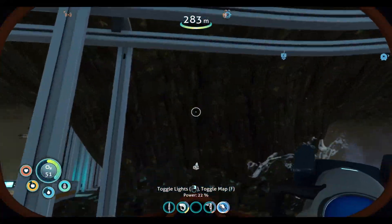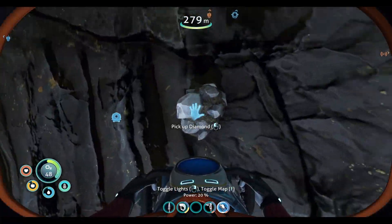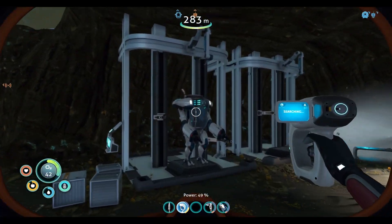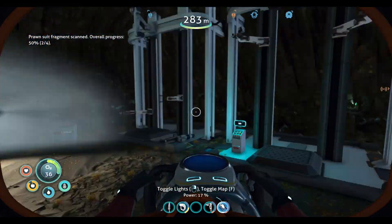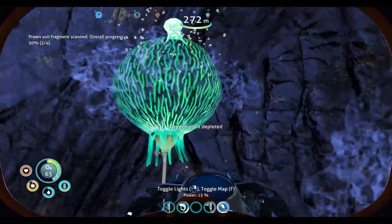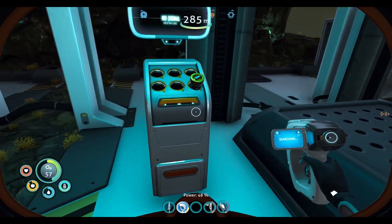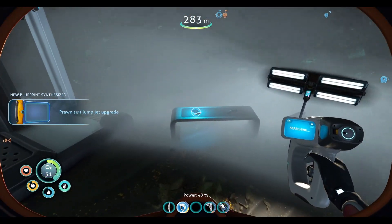There is one right here, and I do believe I spot another one. So that will be our two for our laser cutter, and we can get titanium anywhere. We are running out of oxygen, though. Okay, two of four — alright, let's panic. We get some oxygen, then we can go back over here and scan some more. There's going to be a little spot here as well. Prawn suit jump jet upgrade — nice.